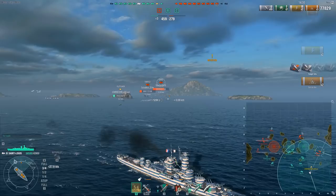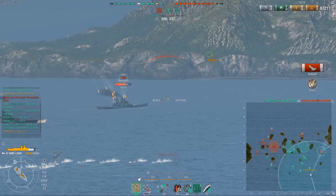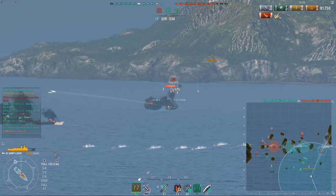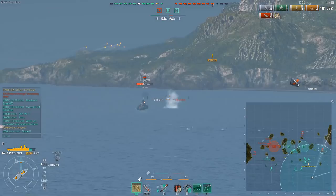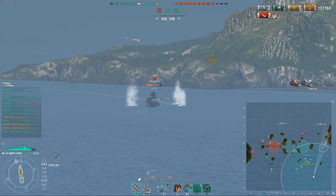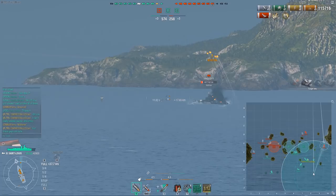The ship is pretty fast — 33 knots in straight lines. It has a 720-meter turning circle, which is pretty good. 8.1 second rudder shift with the module. The speed boost gives you 39 knots going straight. However, this ship loses an absolutely absurd amount of speed in turns. If you do any turning you lose all value from the speed boost. So for escaping a bad situation, chasing a fleeing ship, or repositioning, it's amazing — but for active dodging it doesn't give you much. Any course correction and speed drops from 39 to 33.